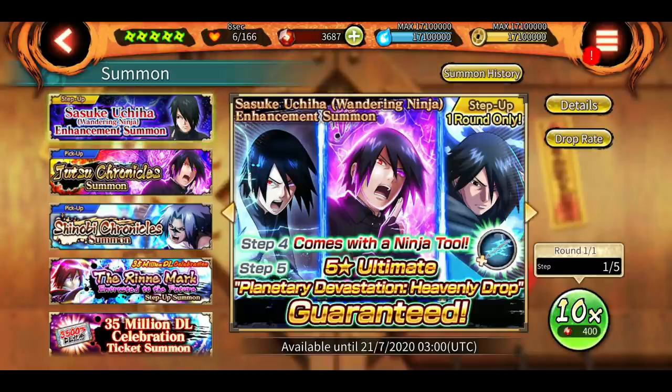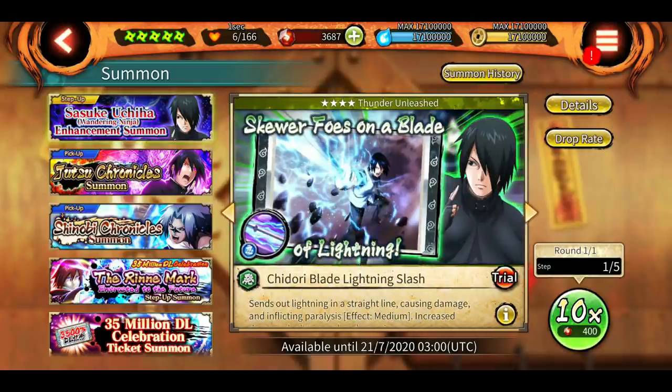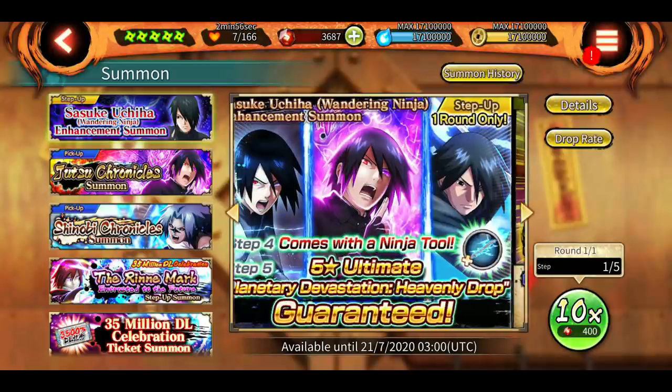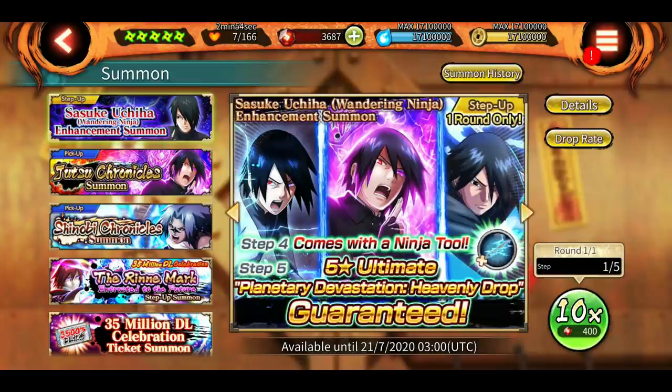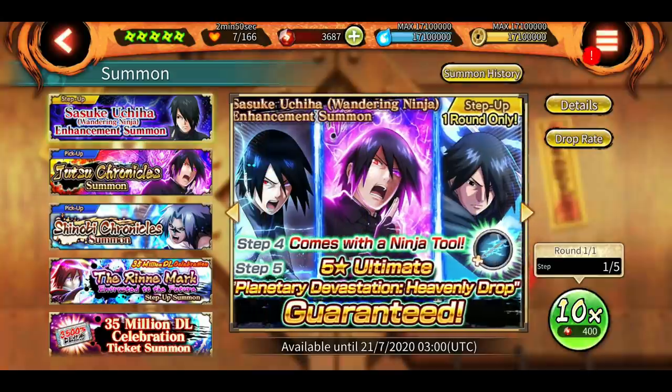Hey, what's up guys, Indian Sensei here. Welcome back to another episode of Ninja Voltage. So SAM is here and we have Wandering Ninja Sasuke — and as most of you guys predicted already, and according to the leaks, his kit is decent, it's not bad, and he's the best for this SAM.